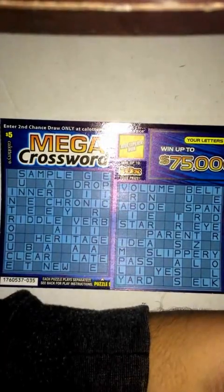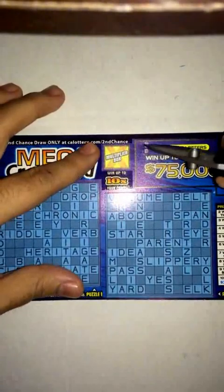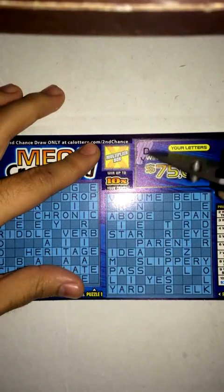What's up guys, got a scratcher here for you today. I got a $5 scratcher, make a crossword. Let's go ahead and get started on it. Start off with three letters, and this is part one of the video guys.